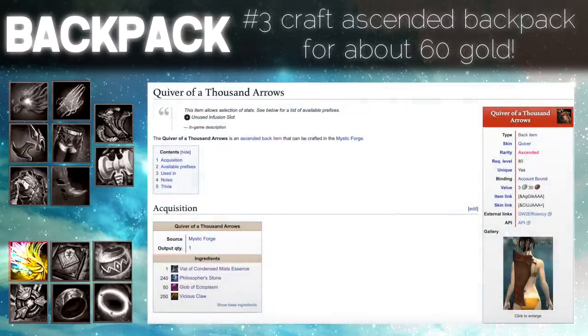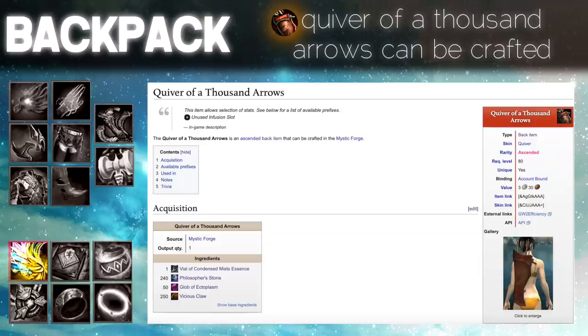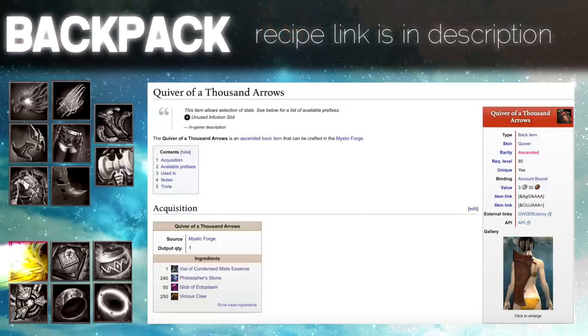Finally, if you are in a hurry, you can craft an ascended backpack. This is quite expensive but if you are impatient, this is the best solution. The Quiver of a Thousand Arrows can be crafted for about 60 gold, with the recipe linked in the description.